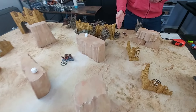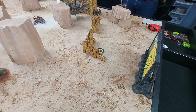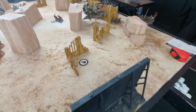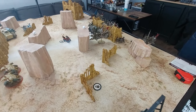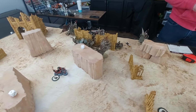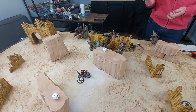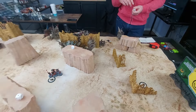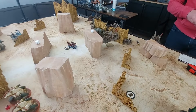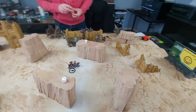Jake explains pain tokens: in this detachment you start with three. You assign them at the beginning of any phase. They do a variety of things — re-rolling advances, re-rolling charges, re-rolling all hits in melee, and granting an additional minus one to AP. You accumulate more by destroying enemy units or enemy units failing battle shock. You just start with three at the beginning of the game.